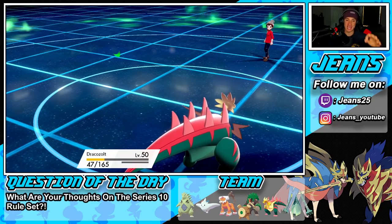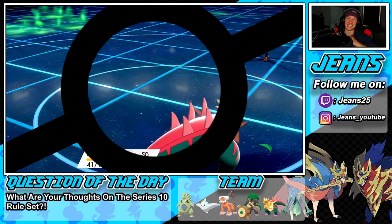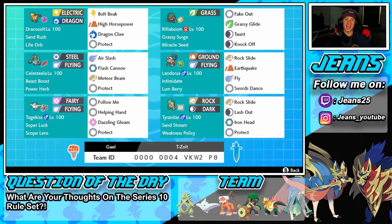Not going to lie, I was shaking in my boots in that last battle. We missed that High Horsepower at the worst time ever — legit worst time ever. He one-tapped my Rillaboom with a Flare Blitz and I was sitting there thinking he's going to eat up the next shot and KO me with an Ice Beam and we're going to lose. But that is actually my fault — I shouldn't have gone for High Horsepower knowing that move has a chance of failing. I should have used Dragon Claw or Bolt Beak.